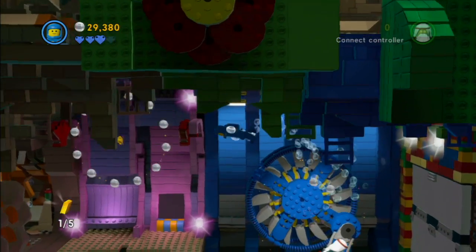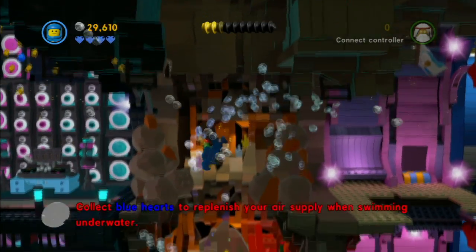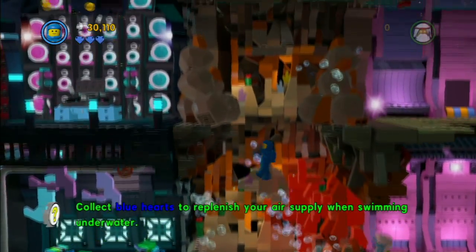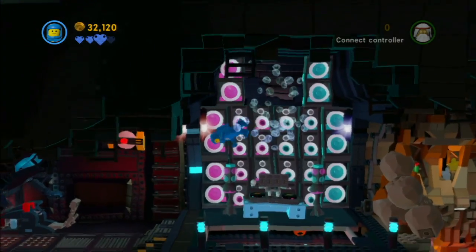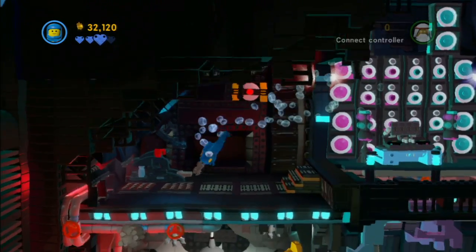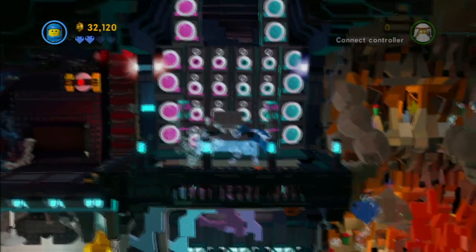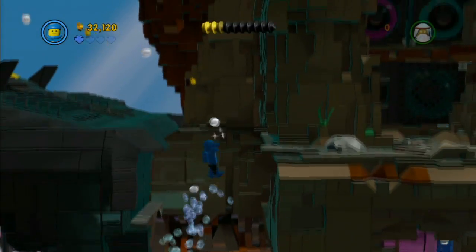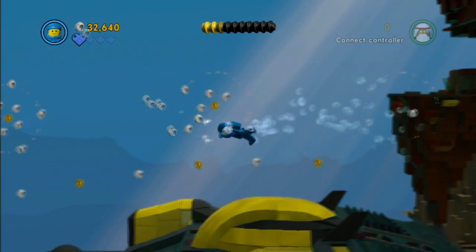Getting out of the submarine is actually a little bit like a maze, but there's a golden instruction booklet there you can grab. When you're underwater, you have breath in place of your hearts — blue hearts instead of red ones — and you can find blue hearts randomly floating around to replenish your air. If you don't find enough hearts and you die, don't worry: you respawn in the exact same spot, which kind of makes the hearts meaningless.